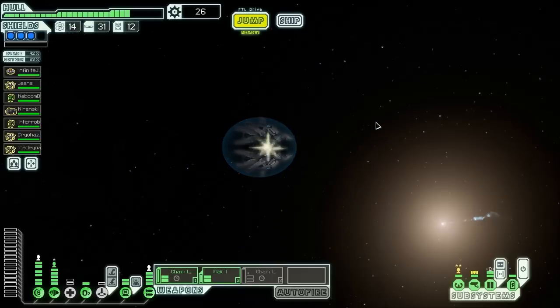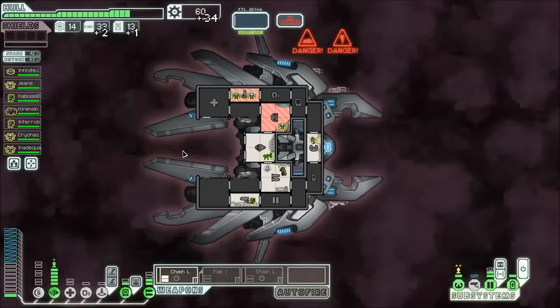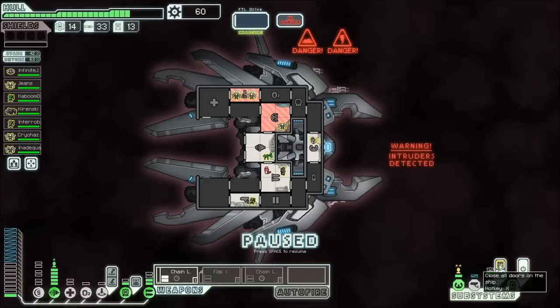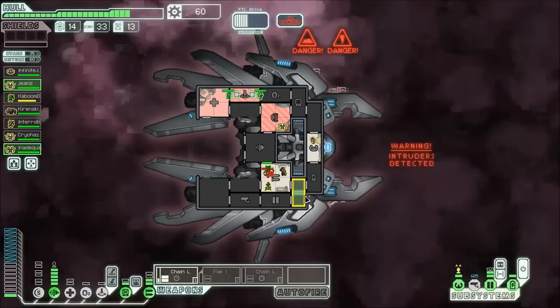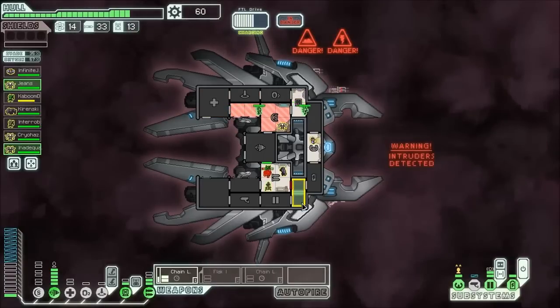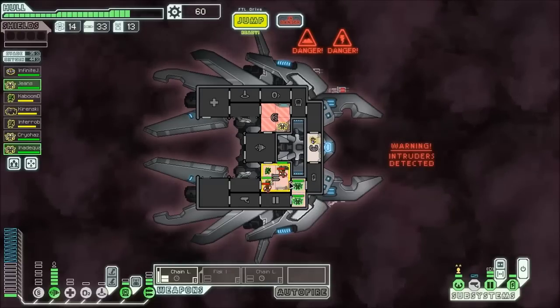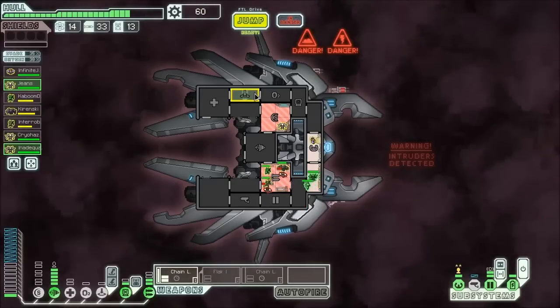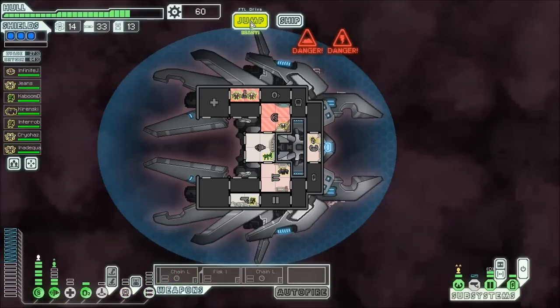Let's jump once more. It's another ion storm, but we got free stuff and I think there won't be an enemy ship — yeah, we just have to fight off some intruders. I am totally okay with that. We have 2 Mantises, we have 3 Laniuses. I am not really sure what they hope to accomplish here — this is not going to go well for them at all. We can just leave our rock mana and 2 Mantises to just tear up in there.